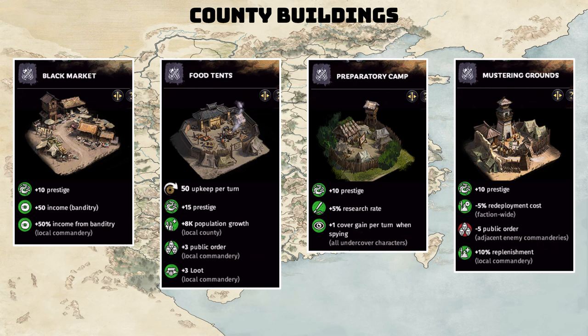Of these four county buildings, the only two you should ever consider building are the Black Market and the Preparatory Camp. The Food Tent is the worst building here. You should almost never build it. There is no situation where the Food Tent is worth it — not only do you lose a lot of income from the upkeep per turn,